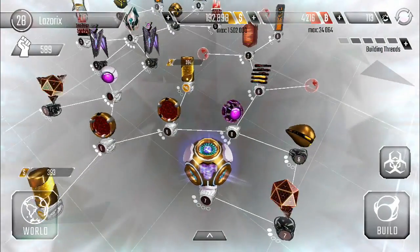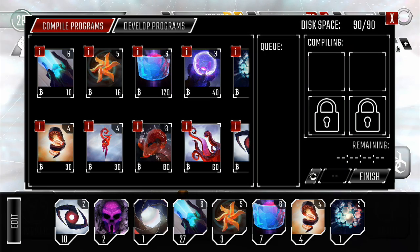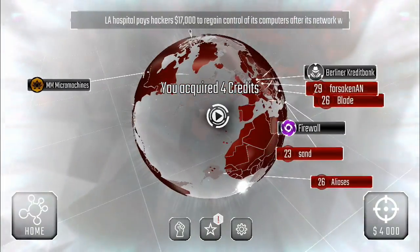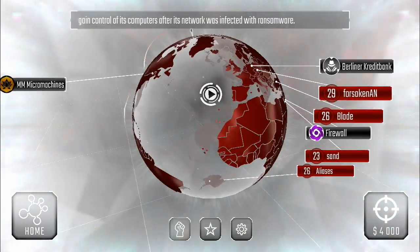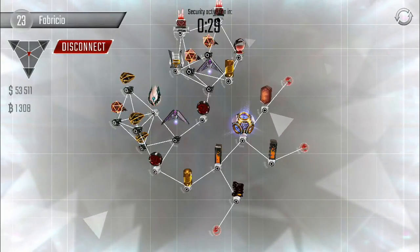Let's go do an attack because we got our portal program out and ready to go. Bringing out the big guns. Got to collect our credits here — always do that. What's the daily challenge? Break through seven code gates. I'm going to quick find someone real fast. Here we go. This will work. Our first victim.